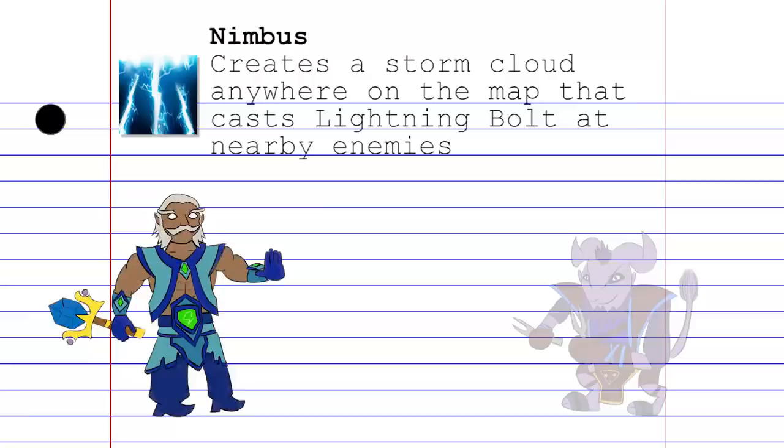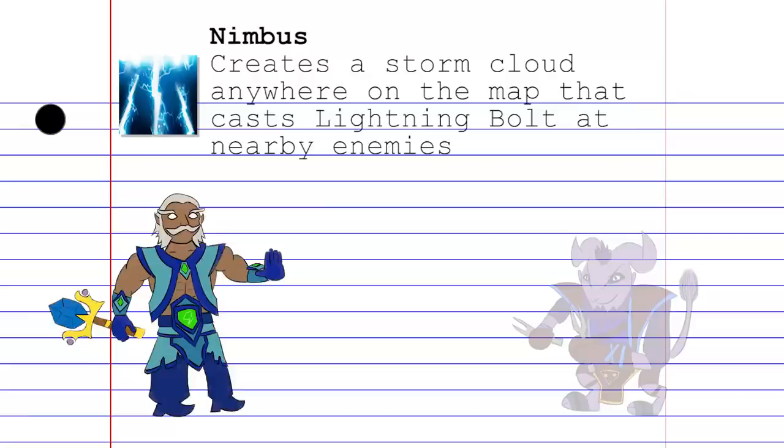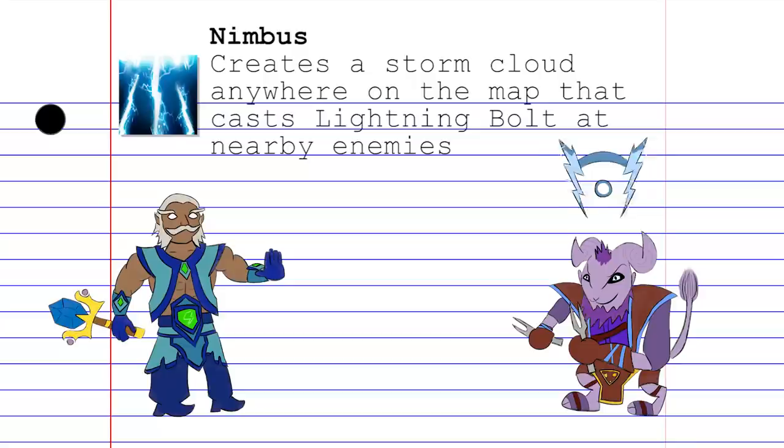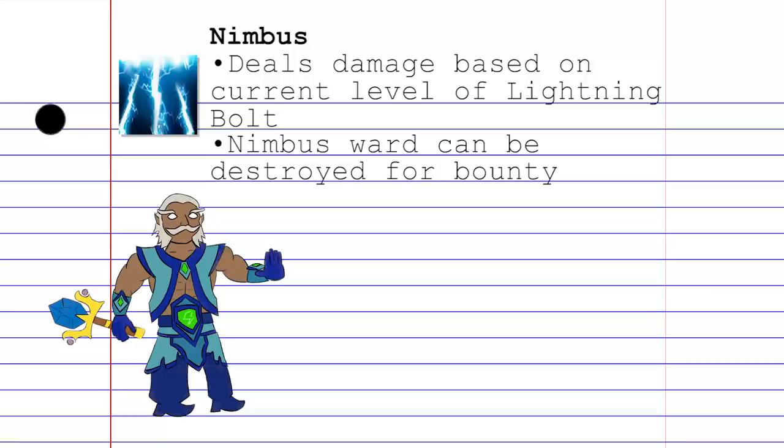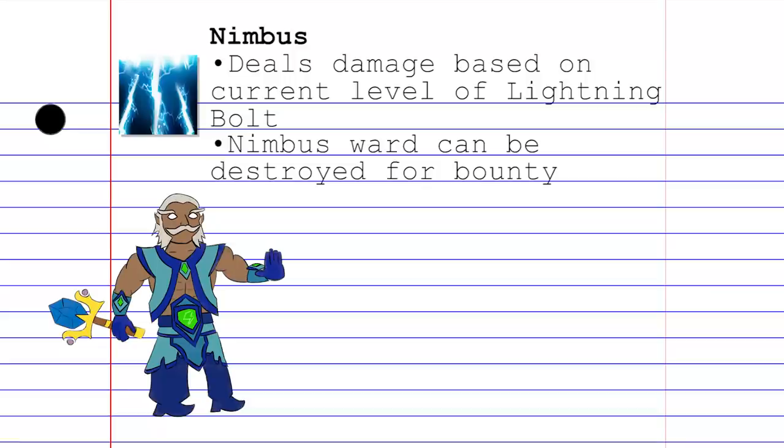Upon picking up an Aghanim Scepter, Zeus will gain the Nimbus ability. This creates a big storm cloud wherever you want on the map. Every few seconds, the Nimbus will cast Lightning Bolt — that's Zeus's second skill — on the closest enemy to the Nimbus Ward. Everything else from Lightning Bolt still applies: it'll provide vision, true sight, and a mini stun. It also deals damage based on the current level of Lightning Bolt, so if you don't have it leveled up when you cast Nimbus, this skill won't do any damage at all. Enemies can also destroy the Nimbus Ward for a pretty nice bounty, but that is absolutely easier said than done.